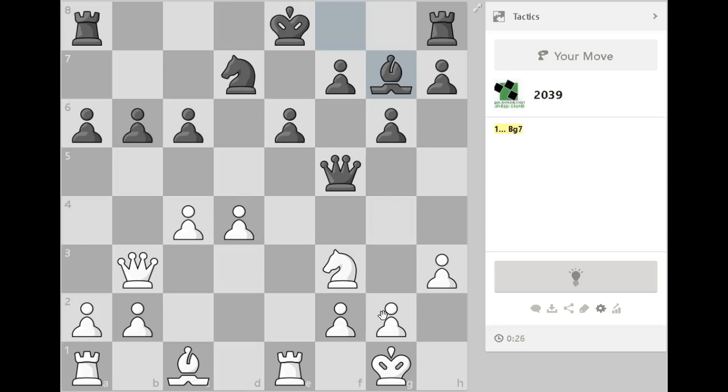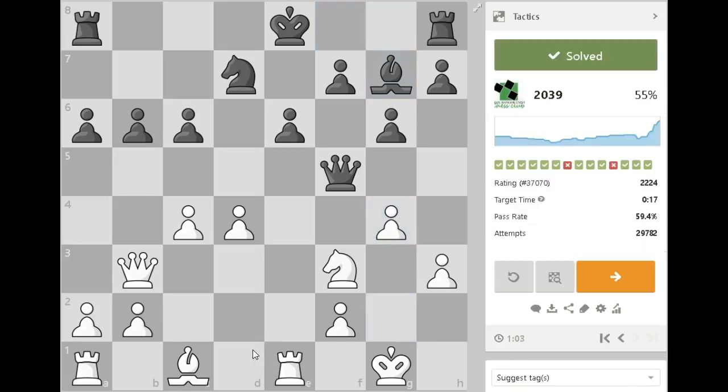I believe the solution here is something to do with this queen. I can immediately see that it's not in the most safe of places. So if I go g4, his queen - my knight's protected. So where can his queen move to? Absolutely nowhere, from the looks of it. If it goes to F6, I've got this bishop move here, and that's just winning. Nice and straightforward, that one. I'm surprised it's so highly rated though. The target time is 17 seconds - I think that's a little unrealistic, shall we say.